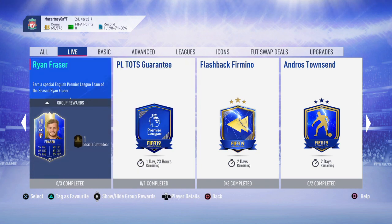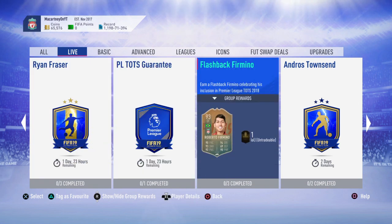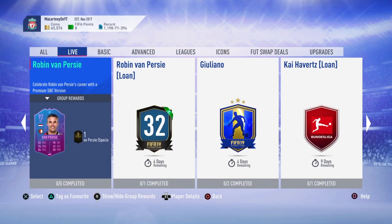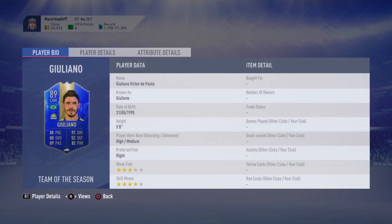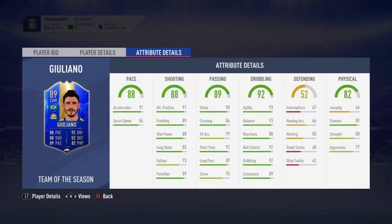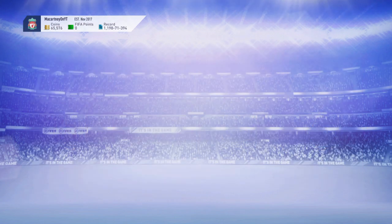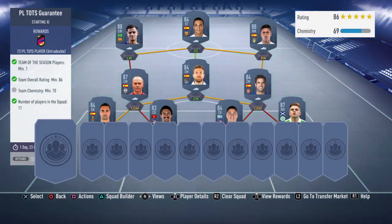It's only going to be a short video today. I do usually make videos on these SBC cards — for example Ryan Fraser, Flashback Firmino, Andros Townsend, players like that. A Giuliano SBC has dropped today, so I might make a video on that. Let me know if that's something you want to see. But it's only going to be a short video today on this squad that I am showing you here.